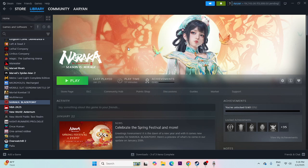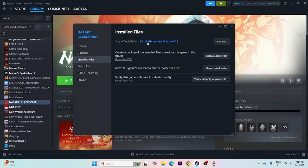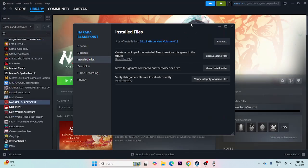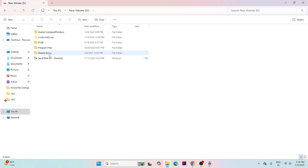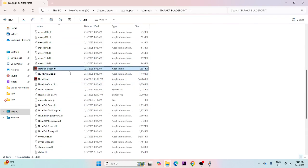Next, we need to launch the game from the installation folder, not from Steam. Launching from Steam is not going to work. Right-click the game in Steam, go to Properties, go to Installed Files, and click Browse. Make sure to close Steam first. Then navigate in File Explorer to This PC > Local Disk D > Steam Library > steamapps > common > Naraka Bladepoint, and launch the game's .exe file directly.